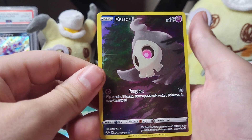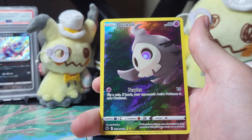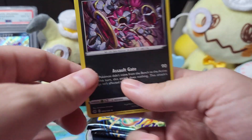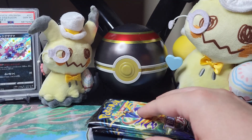Speak of the devil. No way — that was immediate. Wait, that's the card I want! And then we get a holo Hoopa. Wow, I'm actually so ecstatic that I got this so early on. Let's go!